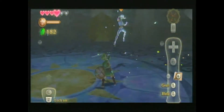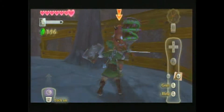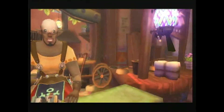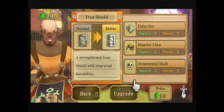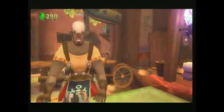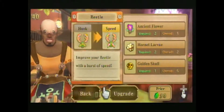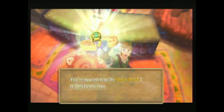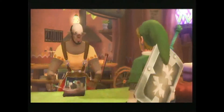Unlike past entries in the franchise, Link's shield has durability. If you don't block enemy attacks properly, your shield will take damage and eventually break. There's a man in Skyloft who can repair your shield for the right price, but you can take it a step further and have him upgrade it by using materials dropped by monsters or found on the surface. It doesn't end there — you can upgrade some of your other equipment too, like the beetle or the slingshot. I loved being able to do this, and I hope the upcoming Zelda game for the Wii U includes this upgrade system.